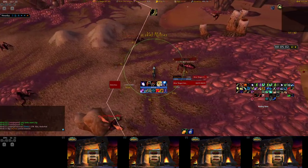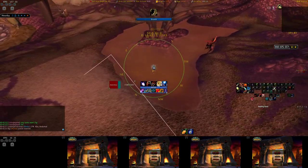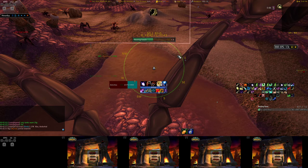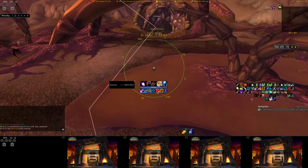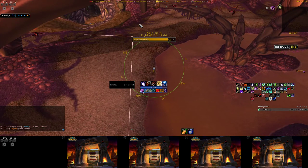If you do get aggro and you're like dying or whatever, jump in here - this is a reset point so you can just chill until they de-aggro. May as well buff up, reset, and then you can just hop out. There's no stealth guys right here, but there's one right over here.